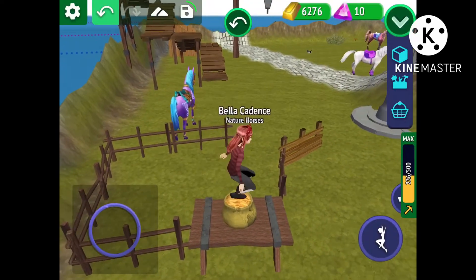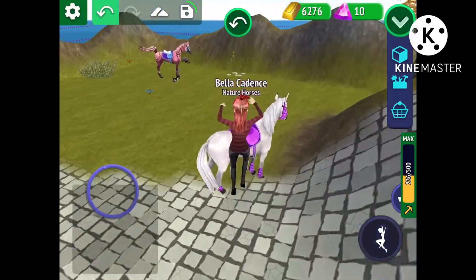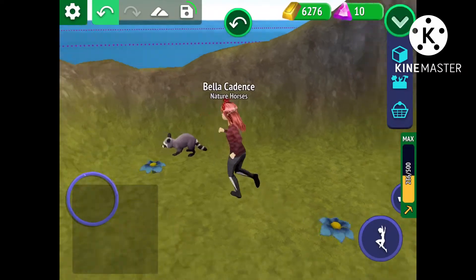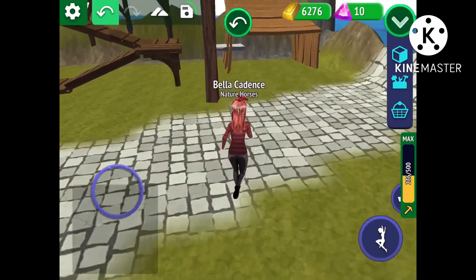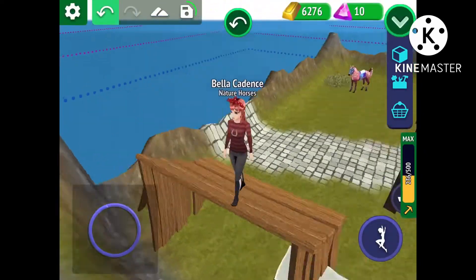There's a little feed bag which I'm standing on, and then if we go back over here you can see there's flowers and stuff. If you go over here and hop up here you can basically just see the whole island.